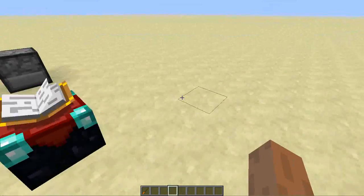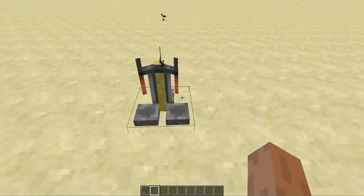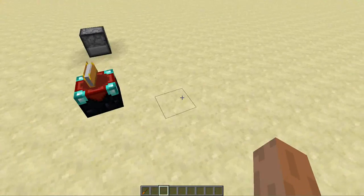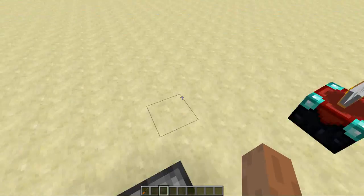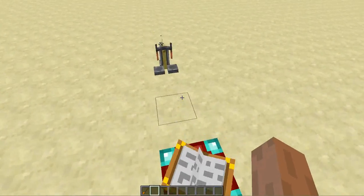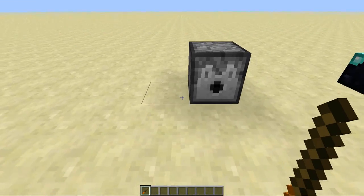Hey guys, welcome back to another episode of Minecraft. Today I'll be doing another mod spotlight - Map Making Tools for Minecraft. This mod basically adds a bunch of items, features, and tools to Minecraft to make it easy to edit your maps, spawners, enchantments, and stuff. It's much easier on yourself and you can do it all in-game, which is the good thing.